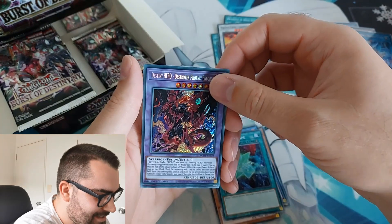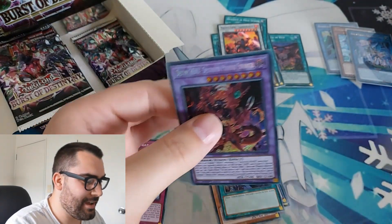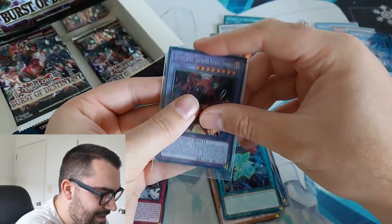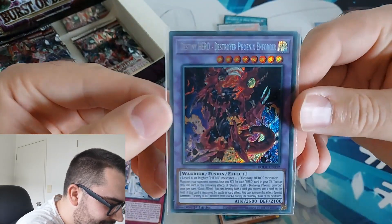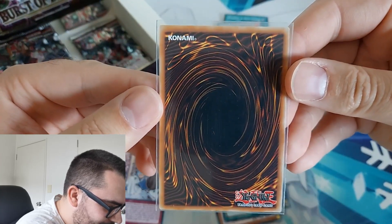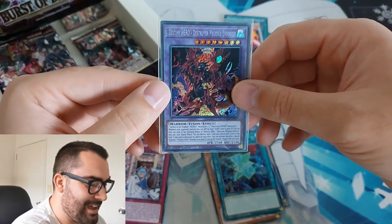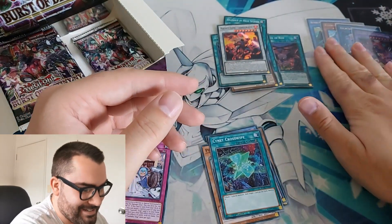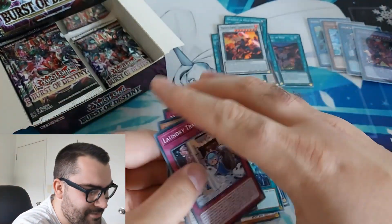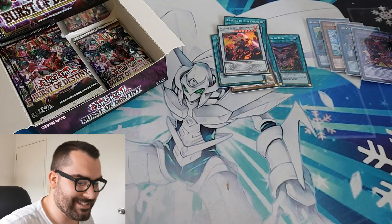This is the pull you want — a $150 card. At least on pre-sale it was going for $150 US. That is an amazing pull. Let's take a look at that a bit closer up. That's really nice. That is awesome. I'm stoked with that. Destroy Phoenix Enforcer — we will take that all day. So that is four foils for us now.